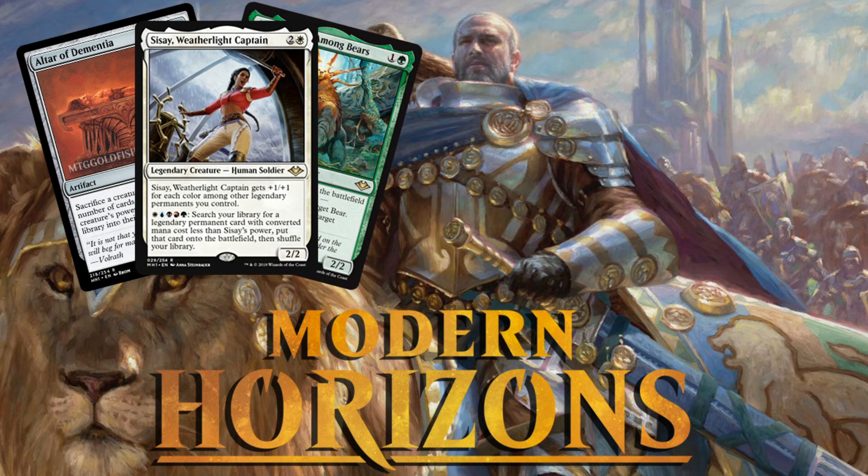Hello everyone, it's Seth, probably better known as Saffron Olive, and it's time for another daily dose of Modern Horizons spoilers. I think today it's kinda combo day. We got some sweet commander cards, some non-combo cards, some lower rarity stuff, but really we got a lot of cards that can be part of sweet combos in Modern and Commander, wherever you wanna play them. So, combo day here in spoiler land — let's jump right into it and start talking about these sweet cards and combos.